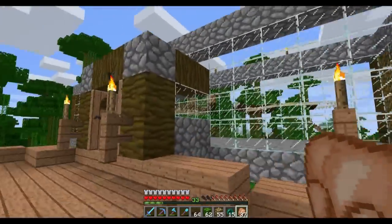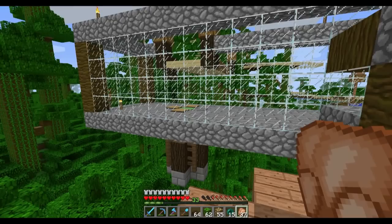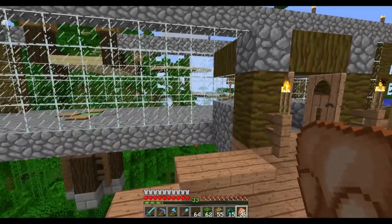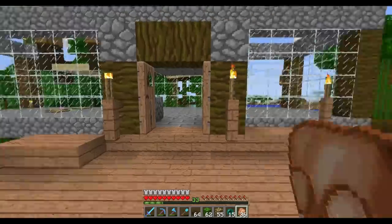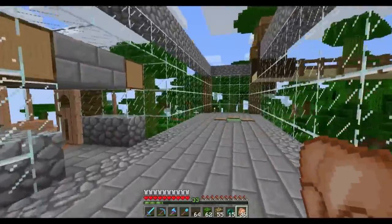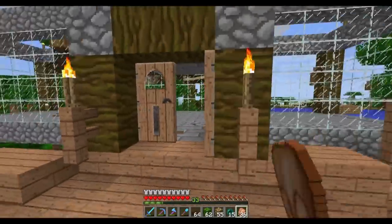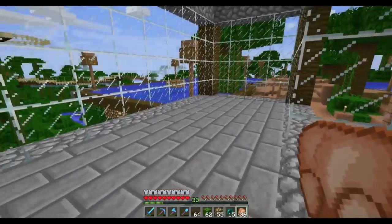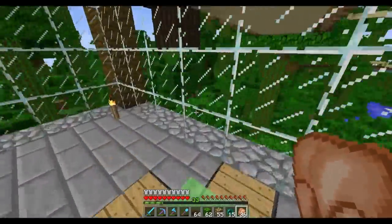Before we used to have a pumpkin and melon farm here, but I took it out because I've got more melons to last me a lifetime, and we have quite a few of those farms in spawn as well. So I wasn't really using it. I gutted the building, took out the little entrance, and made a new entrance for the jungle base. You come in here, open the doors like this, and maybe I'll put some furniture in here — maybe a fireplace.